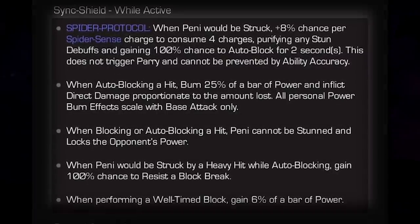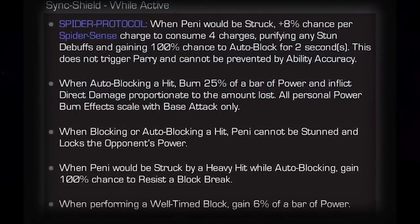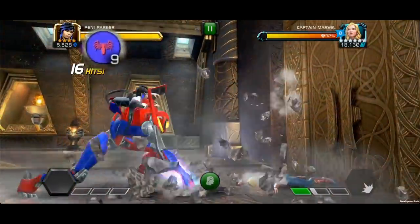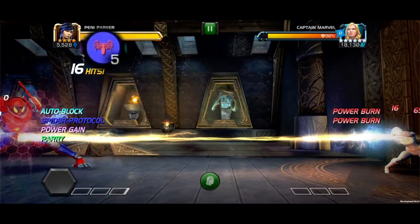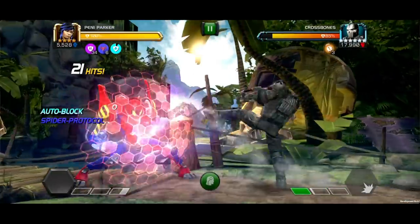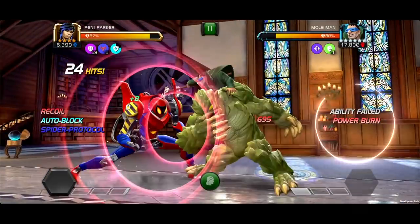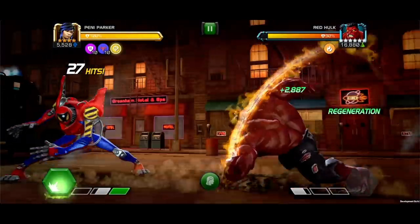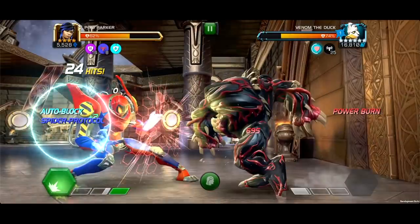While the Sync Shield is active, Spider Protocol is engaged. When Penny would be struck, she gains an 8% chance per Spider Sense charge to consume 4 charges, purifying any stun debuffs and gaining 100% chance to auto block for 2 seconds. This does not trigger parry and cannot be prevented by ability accuracy — it also works on opponents that normally break through auto block. This is a great way to mitigate damage if you happen to slip up in a fight, or if you want to play a little more aggressive knowing you have a backup.